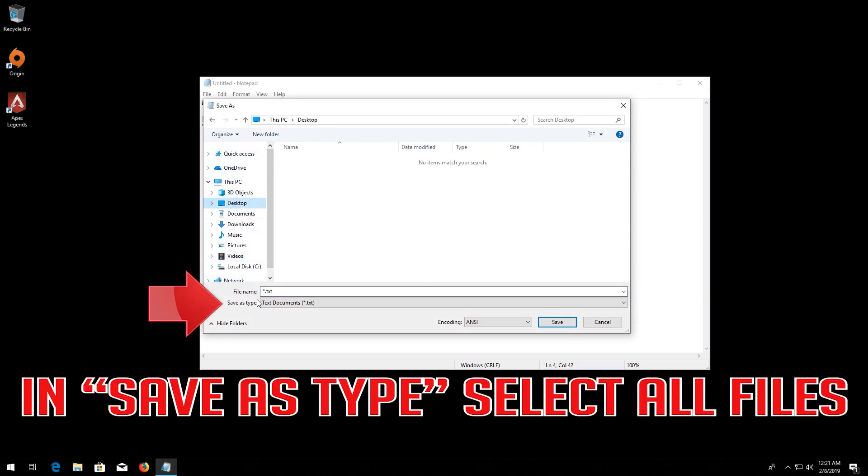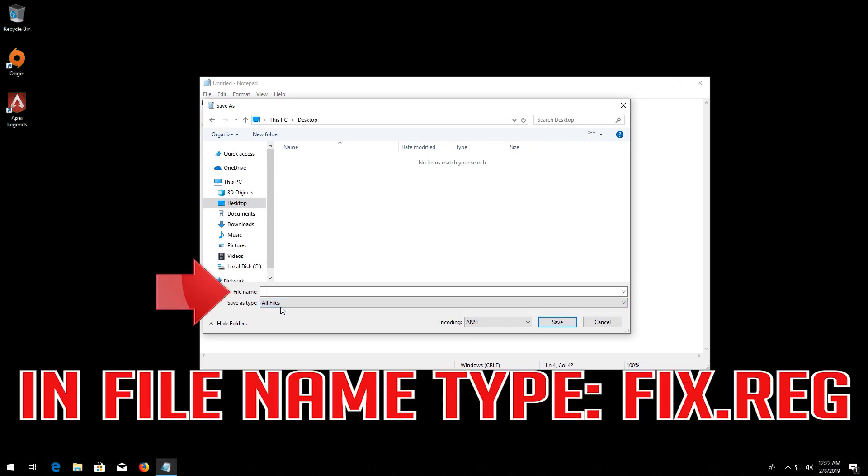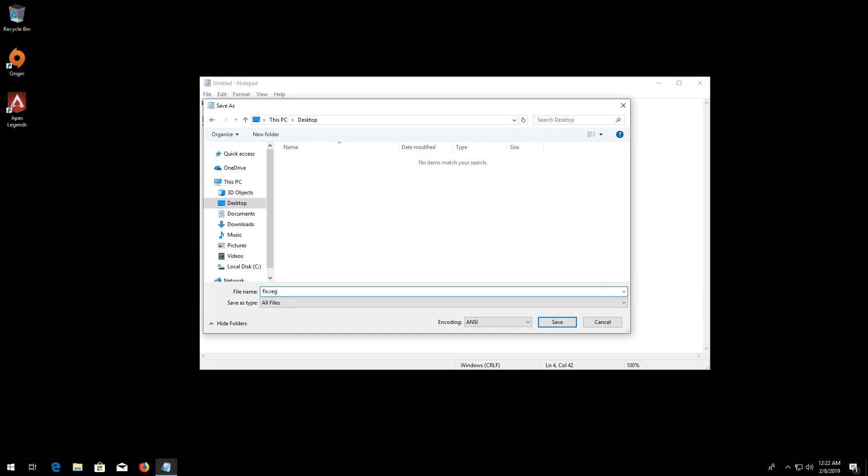In Save As Type, select All Files. In File Name, type Fix.reg. Press Save.